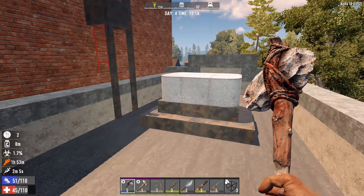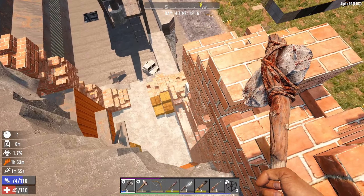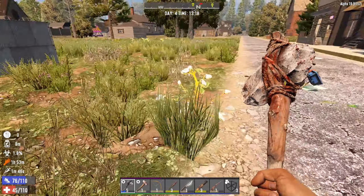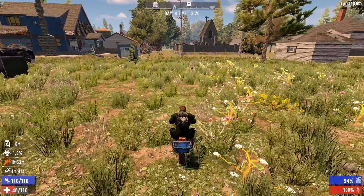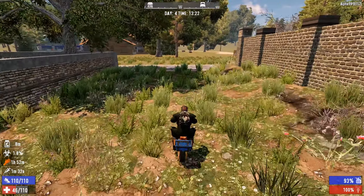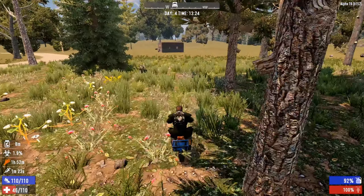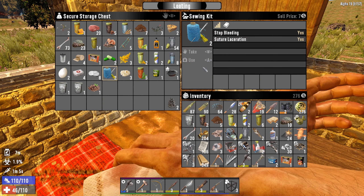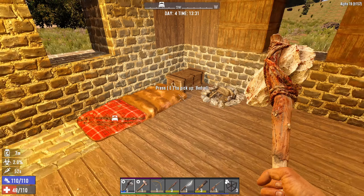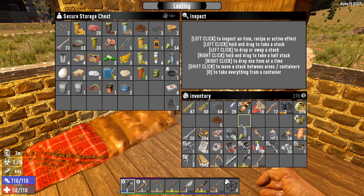Let's go back to base, heal ourselves up, lick our wounds and go from there. We can drop down here - let's get on the mini bike and get back home. We'll unload our loot, sort out our laceration and our infection. I hope we've got some antibiotics - if not we might have to go see the trader. We sorted out the laceration with a sewing kit but we don't have any antibiotics. I'm hoping there might be some in that supply drop, so let's unload everything and get out there quickly.